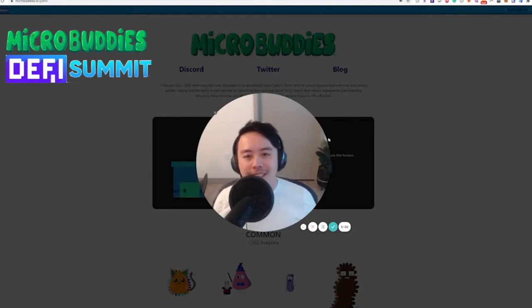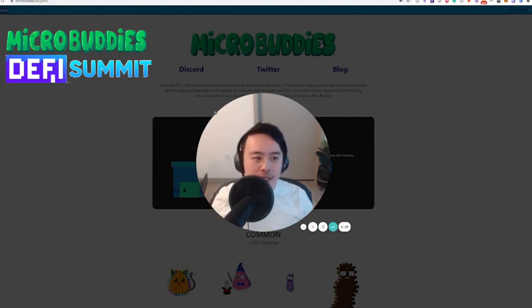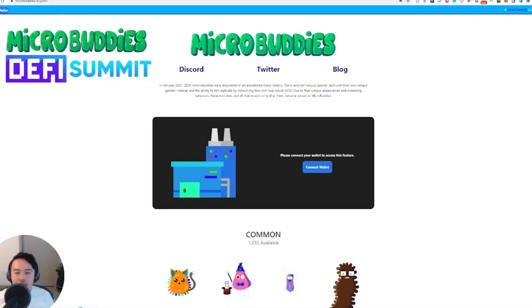Hey everyone, this is Justin Wu and today we're doing a coverage of Micro Buddies — the Micro Buddies blockchain game — as well as the brand new NFT drop coming out where you can actually purchase the genesis NFTs from Micro Buddies. In today's video we'll do a quick intro on what Micro Buddies is, the GOO token, how to set up your MetaMask wallet, and purchase your first genesis token to get one of the most limited edition drops.